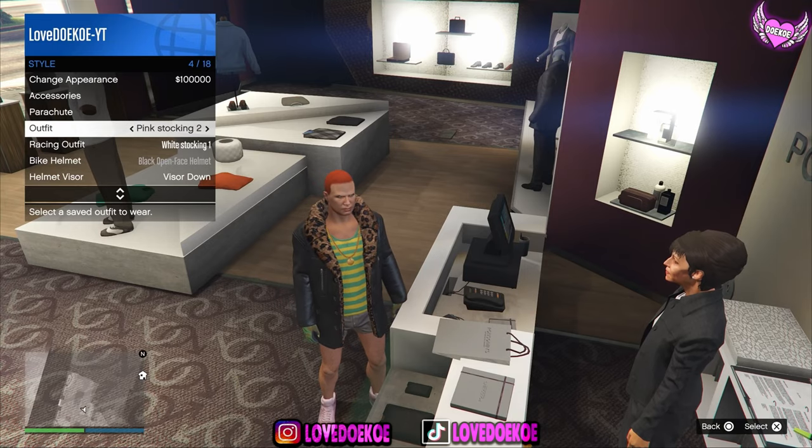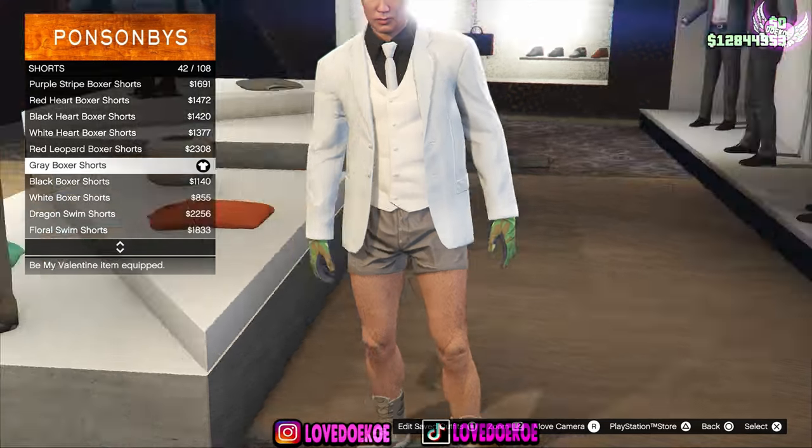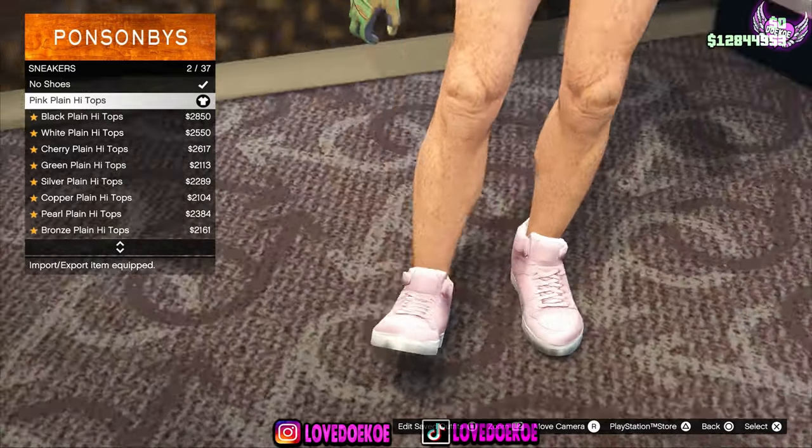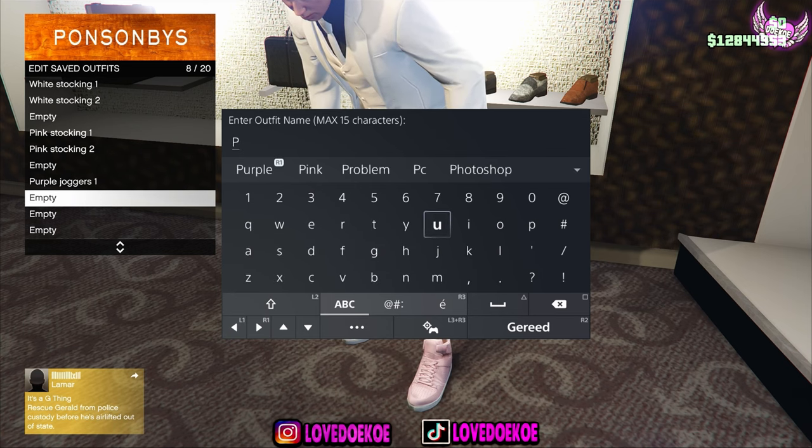Open up your interaction menu and choose the pink stocking number 2 outfit. Now go to shorts and choose number 42. Go to sneakers and choose number 2. Now save this outfit as purple joggers number 2 in slot number 8.